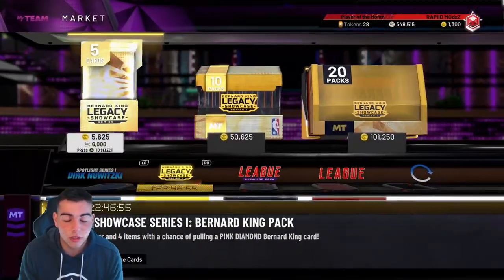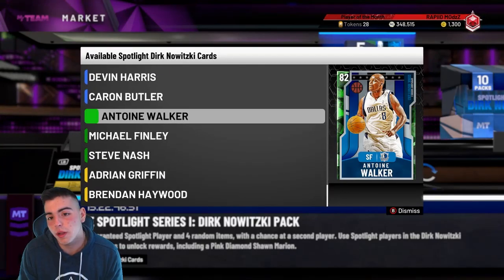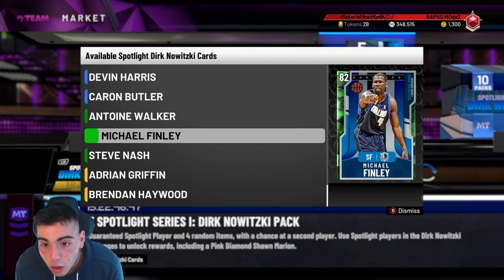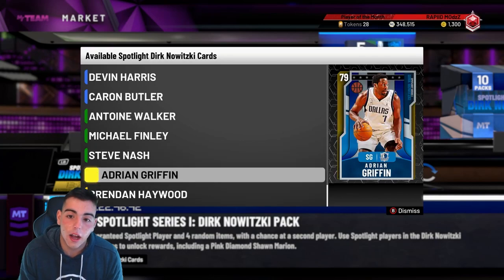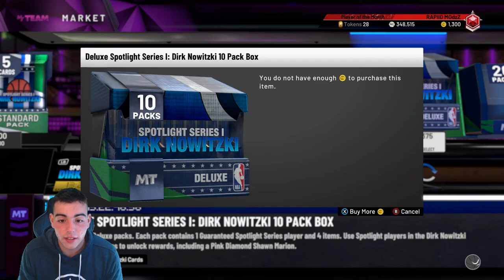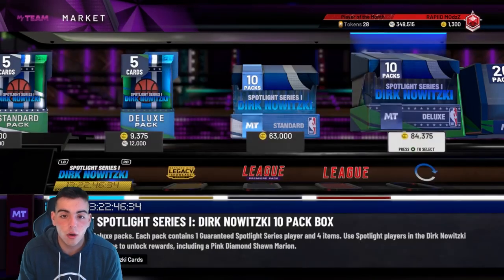This is the craziest promo ever, I can't believe it's this good. What do we got — we got Butler. This is what else we got in the new content: Michael Finley's even evolvable to Amethyst. Is VC on sale by any chance? Damn it, not on sale yet.